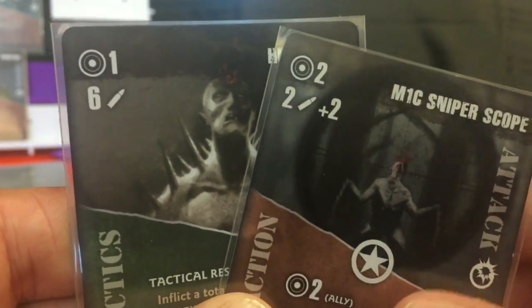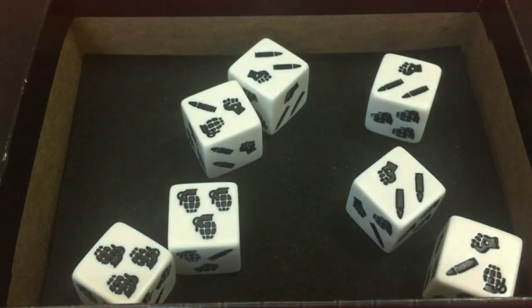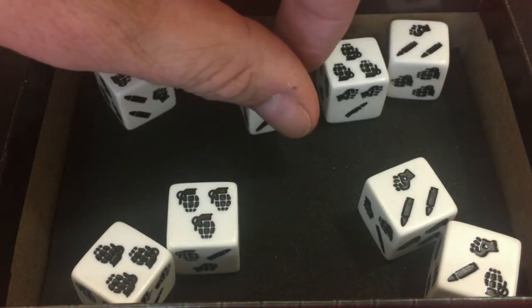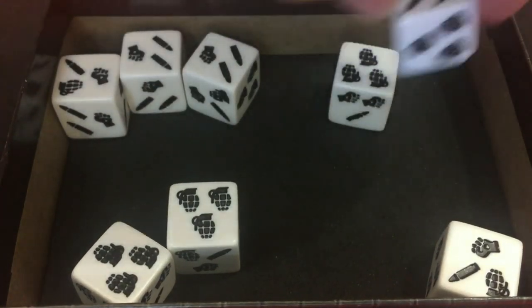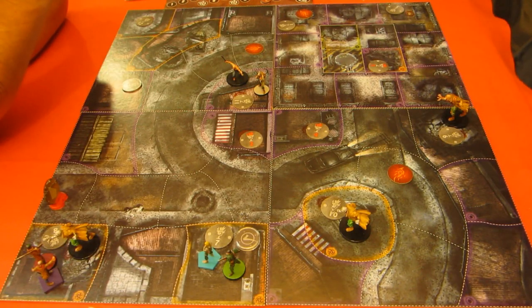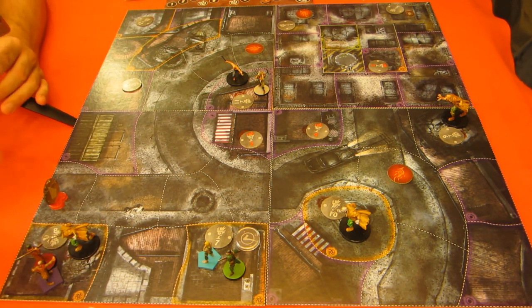Eight dice and we do two definite points of damage. We've got one, two, three, four, five, six, seven, eight — plus two — ten. And we need nine. So we actually did it. That's close! This one is gone.